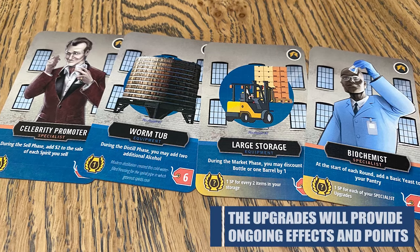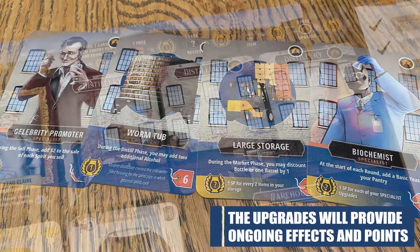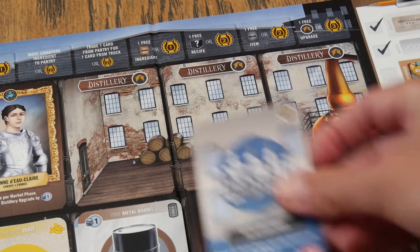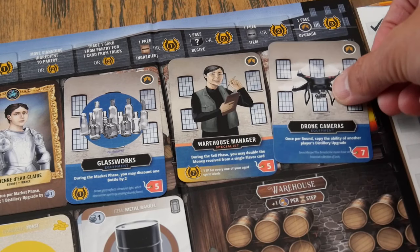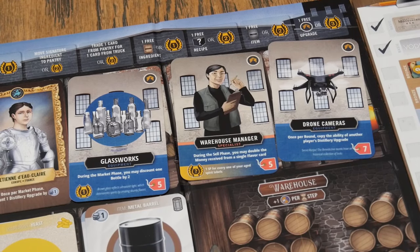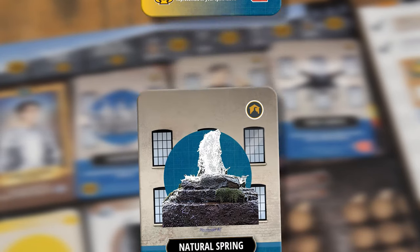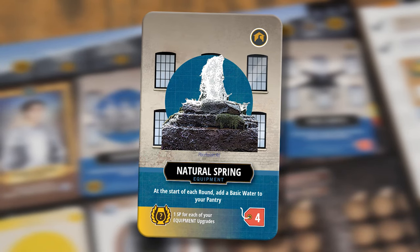At the top are the distillery upgrades. You can purchase these during the market phase each round as well, but they are placed on your player board and you can only have three of them at any one time. These can include specialists or equipment, any of which will give you some sort of ongoing power or effect to make running your distillery a little bit easier. You might hire a cooper, for example, to get a discount on a barrel each round, or have a natural spring installed, which lets you add a basic water to your pantry at the start of every round.